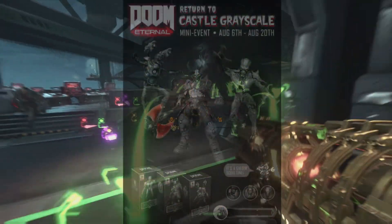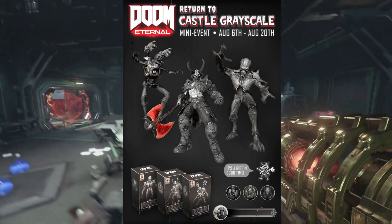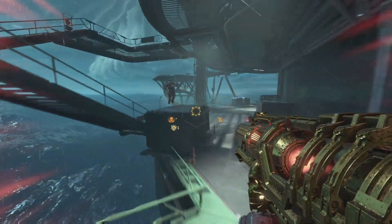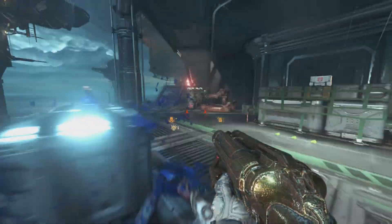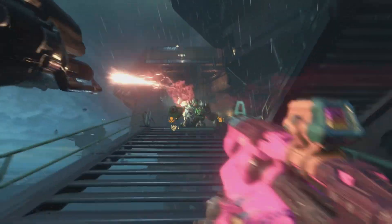The second mini-event I'll be ranking is Return to Castle Grayscale. This event is certainly a step up, as it includes skins for the Revenant, Marauder, and the Archvile. It also comes with four icons and a title, with this event's mancubus icon being pretty cool. The Archvile and Revenant skins are on the same level as the last mini-event, but the Marauder skin includes a red axe, and I think it brings a little flair to the event.